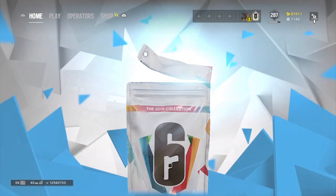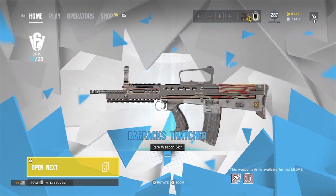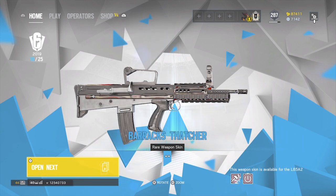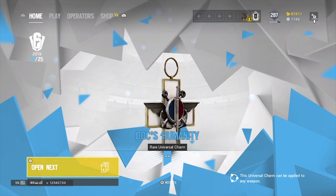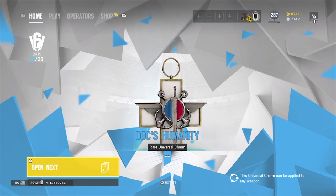Maybe I'll equip all these. I've never really used uniforms or headgears — if I go through them all, the only one that's ever been changed is the Ash elite. That's nice — there we go. Finally another skin to use for this instead of the Engraved, which I think I'm using on Thatcher and Thermite. I'm gonna switch to this because you know, new skins — got to use them. Probably won't be switching out any of the charms, though, because I've actually worked hard to get every single chibi in the game — that was a lot of renown.